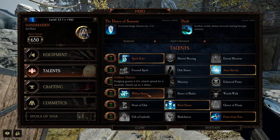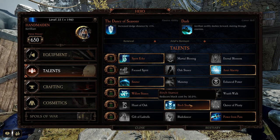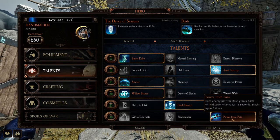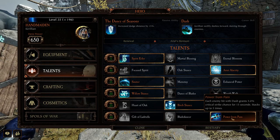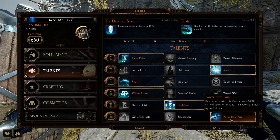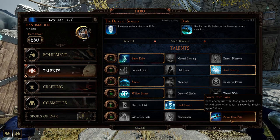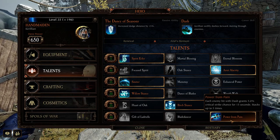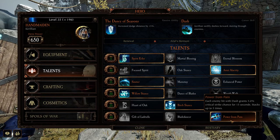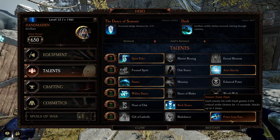Willow Stance — dodging grants 5% attack speed for 6 seconds, stacking up to 3 times. Birch Stance — reduce block cost by 30%, you know how much I love block cost. And Power from Pain — each enemy hit with dash grants a 5% critical strike chance for 15 seconds, stacked up to 5 times. So this is quite a high damage, high attack speed, high crit build, but it does rely on you doing a lot to maintain it — lots of dodging, pushing and dashing all the time to keep these buffs up.